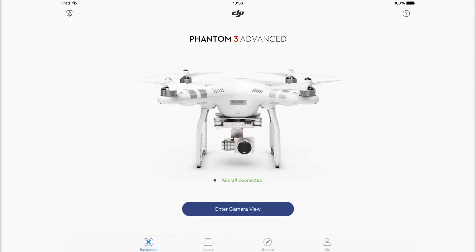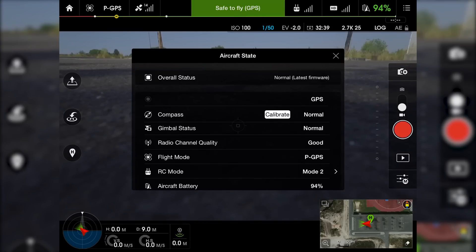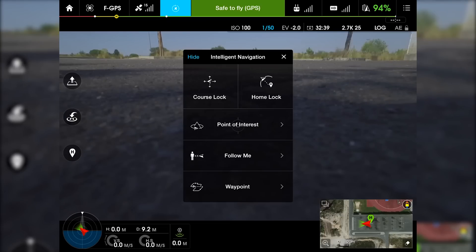The follow me I cannot show you because I don't have GPS, so I'm going to enter my craft. I already calibrated, so everything is just fine to fly. I have to put the bird in the air because if I select the waypoint on the ground it will not let me fly it, so I'm going to try to choose it.